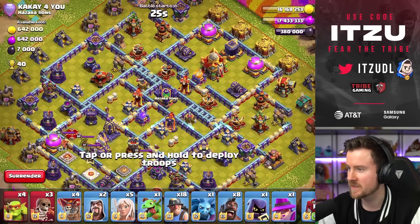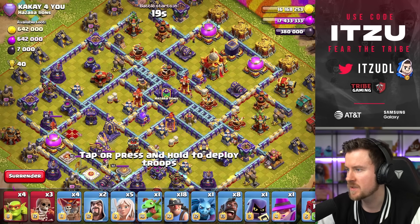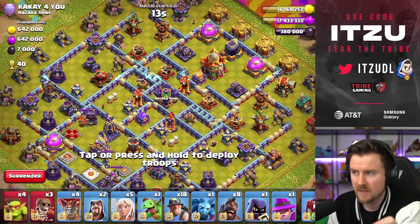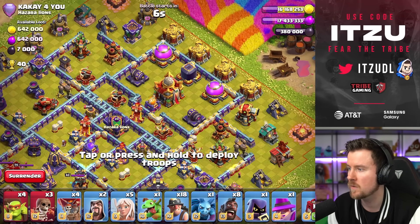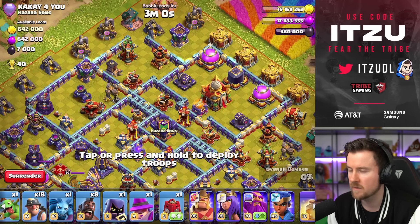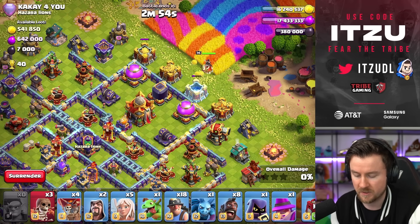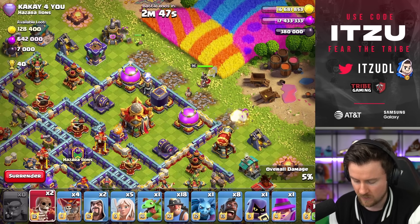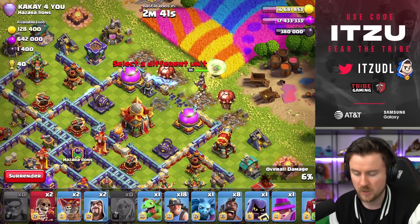Here we go, another box base. The town hall compartment looks kind of stacked, but I feel like it's still the best approach. We have to start early with the hybrid because there are so many ground defenses exposed behind the town hall — that's going to be a lot of damage. There are also lots of storages in front of the town hall, which will take some time to get through. Let's start the Queen here and use the Sneaky Goblins to take out some storages first, then scout for traps. The healers are in there, so far so good.